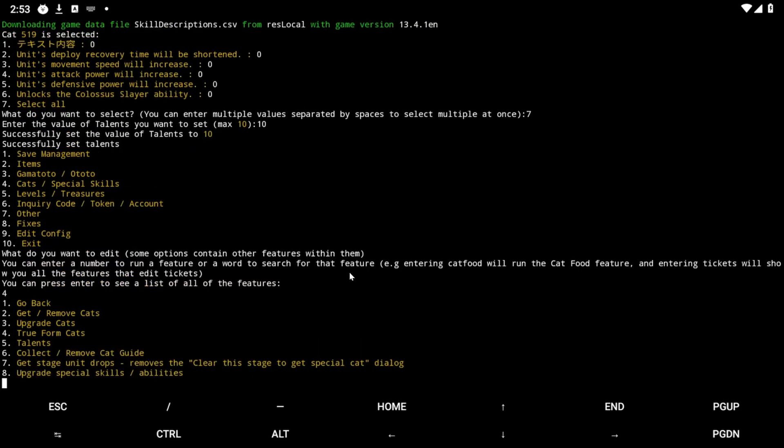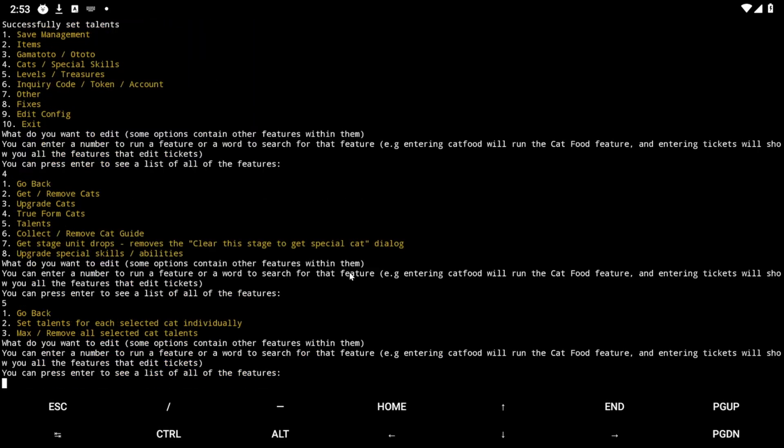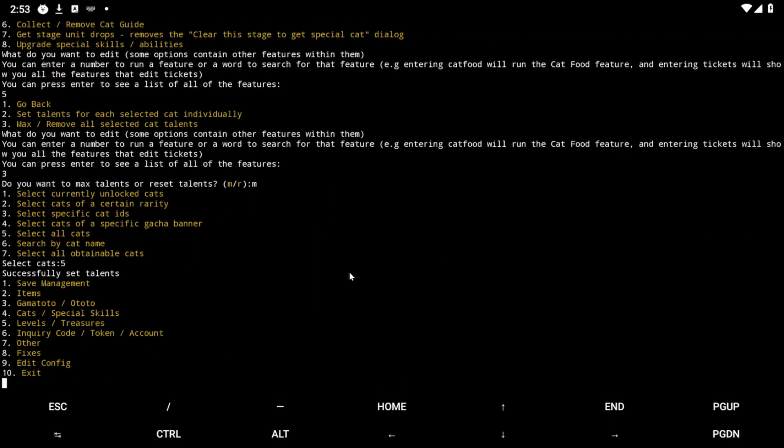Now I'll also show the bulk method — even though the only cat I have in true form right now is Lazvoss. Go to Talents and click Max/Remove All Selected Cat Talents. It asks: do you want to max or reset talents? Choose Max. Then select all cats and confirm. There we go — we did all that.